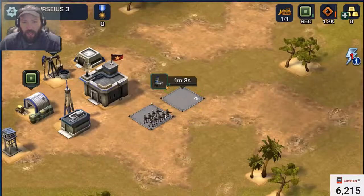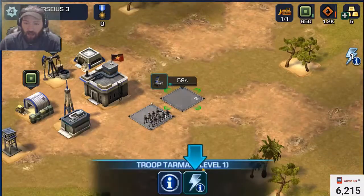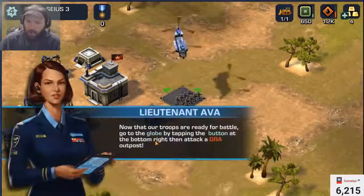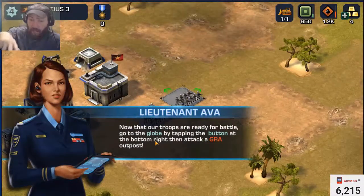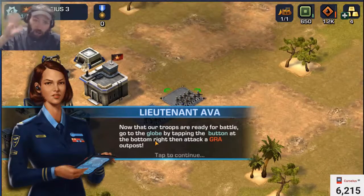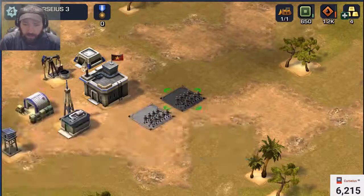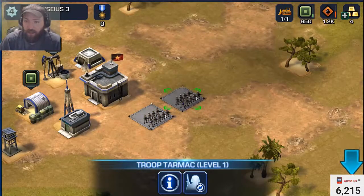Then we just recruit more guys. The game is going to give you gold and tell you to use that gold to finish the training. But never use your gold to finish up training — all you've got to do is just train something and walk away for five minutes and come back, and they'll be trained. The only exception is the CNC vehicle, which takes a long time.